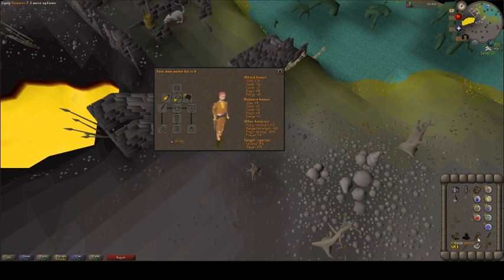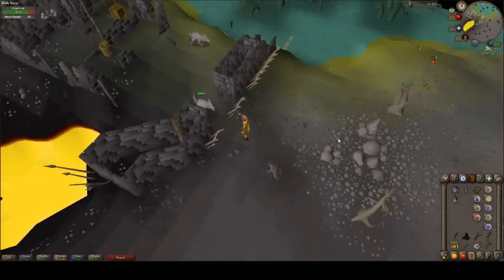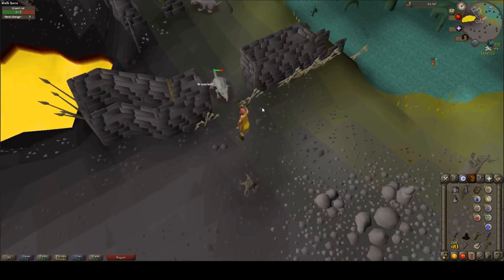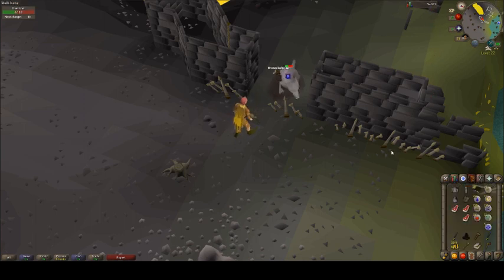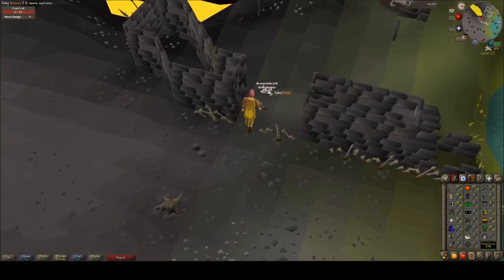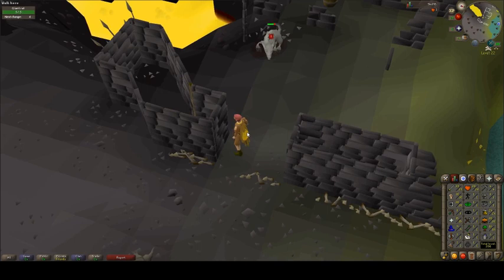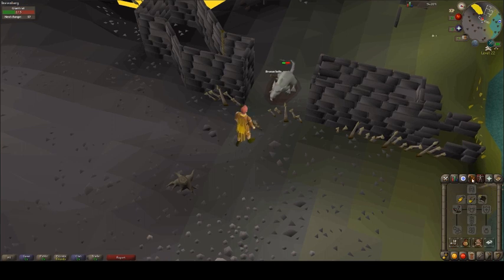My current ranged setup comprises of a crossbow and bronze bolts, so we're only getting 6 ranged attack and 10 ranged strength. The bonuses aren't the greatest, but at least we have an option to train ranged. The rats at the bandit camp are pretty squishy and the safe spot at the east wall is great — you can just sit right outside the wall without any issues. I got enough bolts to train a little bit past level 3. At level 3 I do get a new max hit, which is pretty encouraging, and being able to hit 2s makes training a lot faster.